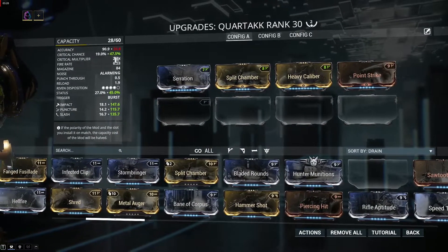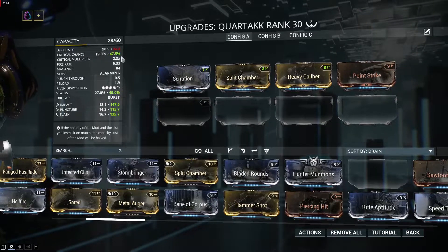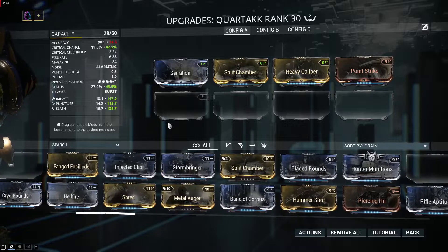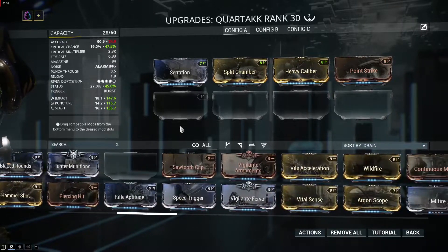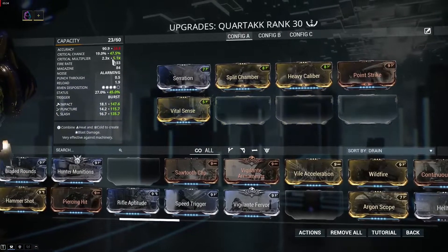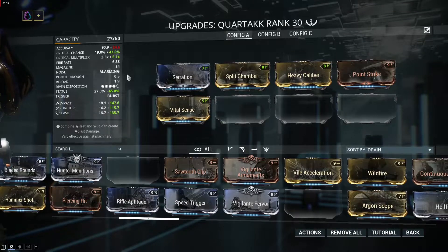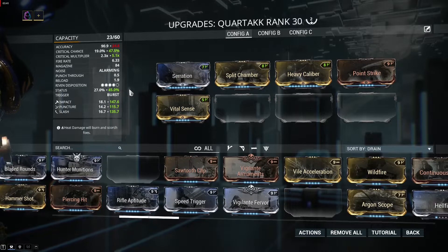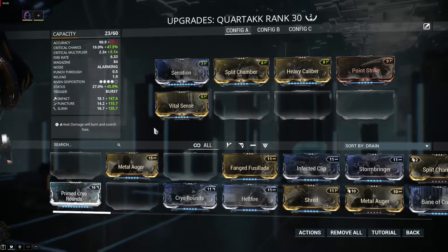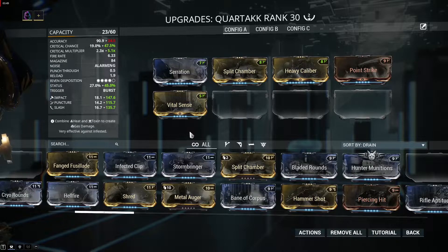Let's add the critical chance — we have 47%, so almost half of the time we are going to hit a critical. Now we need Vital Sense to boost the critical multiplier. As you can see, it's 5.1 — that's really good. Now we are missing the Corrosive damage. I want to make Corrosive damage to shred some armor from our target.